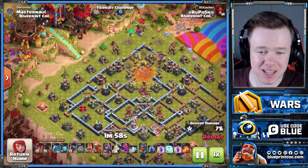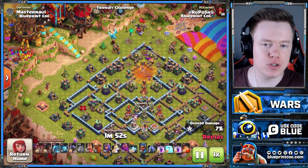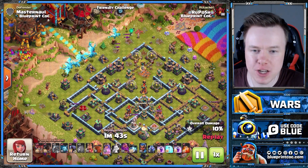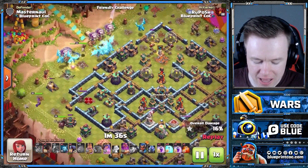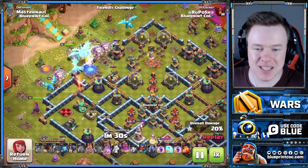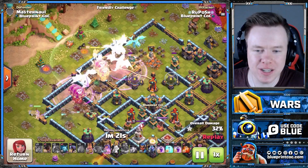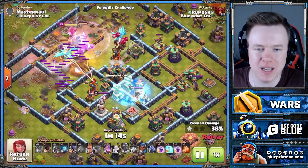Really nicely done — this makes the rest of the attack so easy. You don't have to worry about the Town Hall. Then spam the E-Drags. Make sure you put one E-Drag up the top to set the funnel on the top side, then the King and Queen on the bottom side. This base is in a lot of trouble. You're about to see the classic double rage and Warden ability. There goes the Warden ability, there's one rage, there is the other — and look at how much work gets done whilst these troops are invincible.